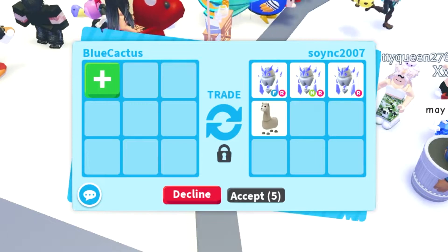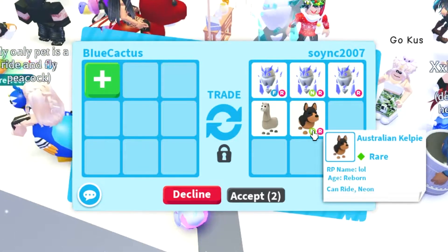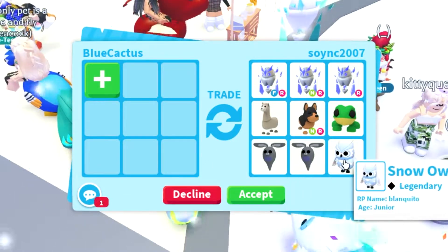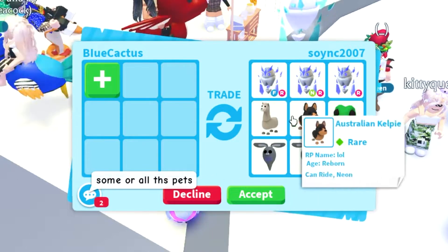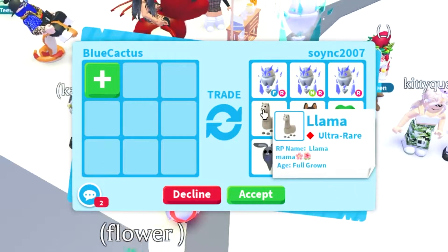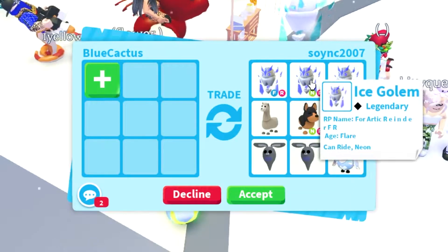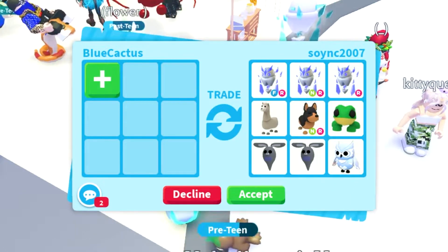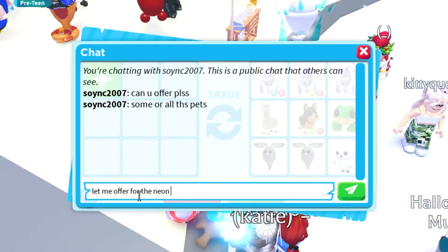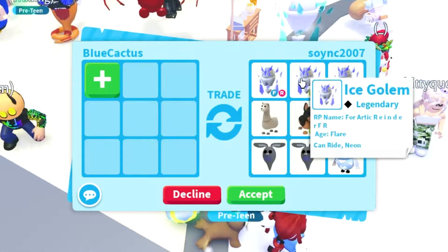Soynik2007 is offering a neon ice golem and two regular ice golems, plus a llama and a neon Australian kelpie. She wants me to offer for it — she even has a snow owl herself, that's funny. I don't really want a frog, I've got snow owls. I don't have ghost bunnies though. Let me try to send her an offer just for her neon ice golem.